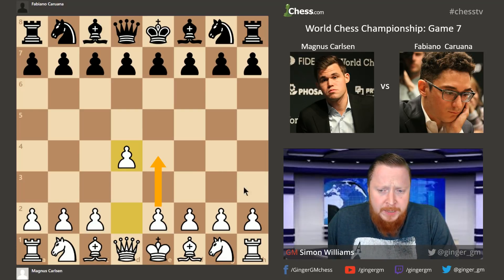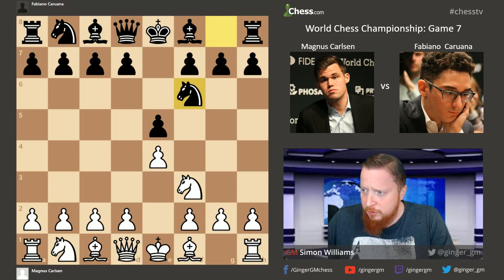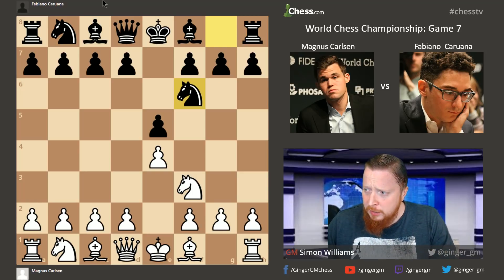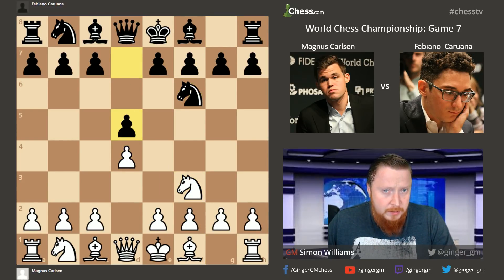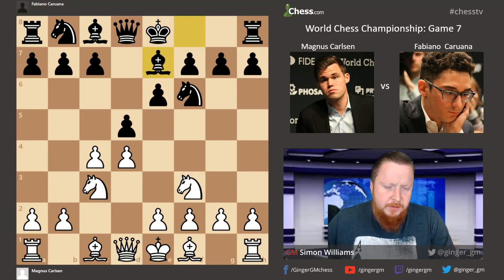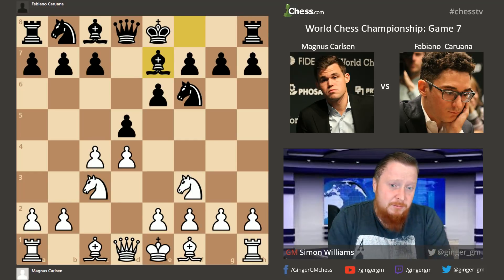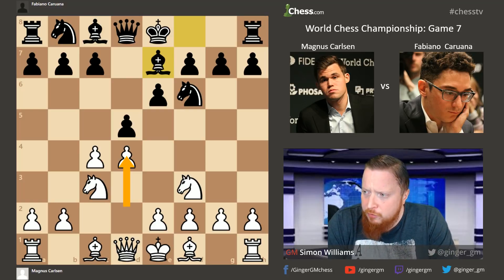Fabiano seems to be very well prepared in the Petroff, which went e4, e5, Nf3, Nf6. I'm surprised Carlsen hasn't worked more on this particular opening in the build-up, because it's very easy to gauge that Fabiano would be playing this. Instead, we have another Queen's Gambit with d5 and c4 being played, e6, Nc3, Be7. This is the most traditional and solid way that black can play against d4, and we've seen it a couple of times in the match already.